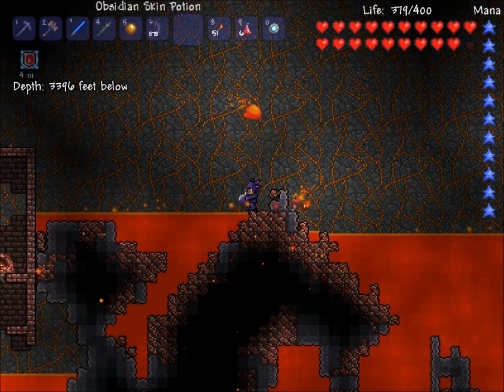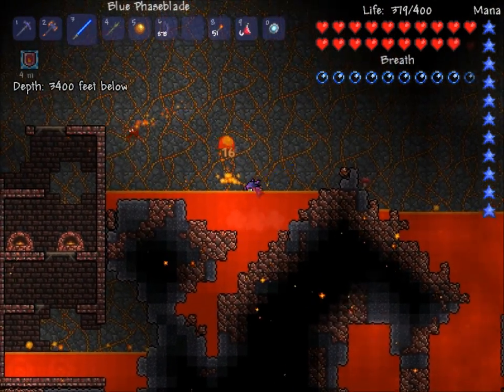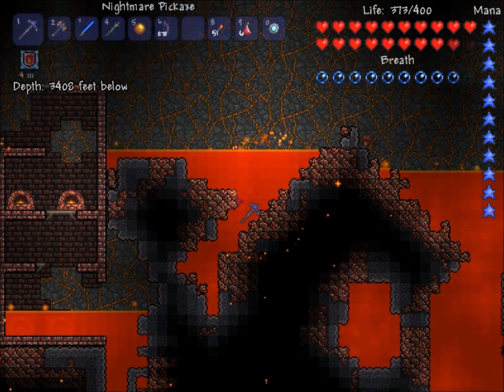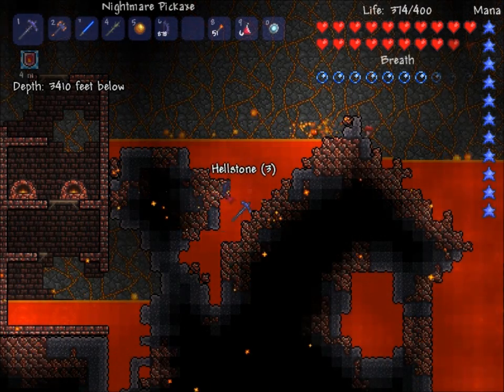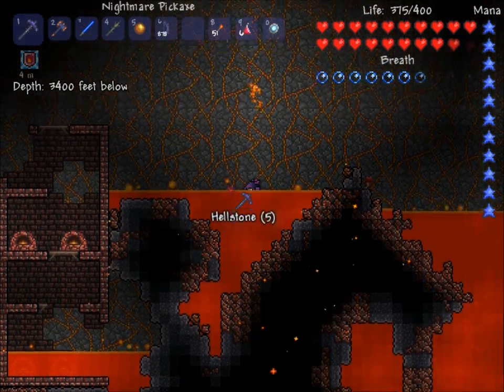One thing you'll need is one of these: an obsidian skin potion, so you don't die in lava horribly. It gives you four minutes to be able to mine the nice ore, although you do still die from lack of oxygen, which is kind of unhelpful.